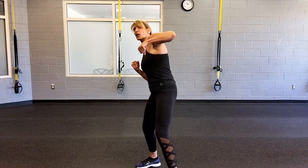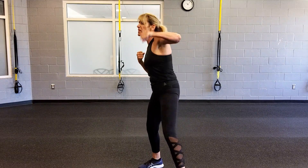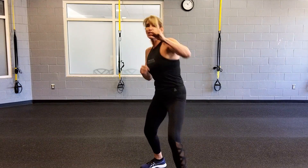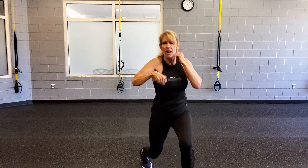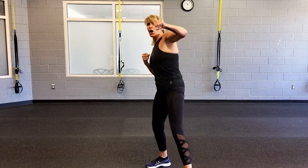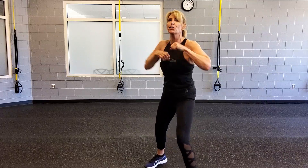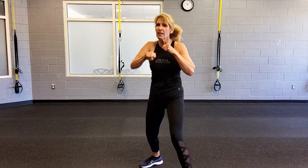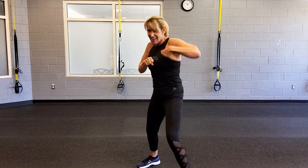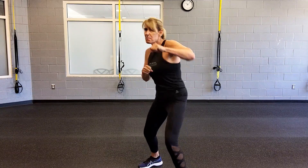Right leg go — double jab, cross: one, two, three. This is a non-contact class, but let your imagination run wild. Drop that back knee, nose lift, chest. We're going to add on: jab cross or double jab cross. You've got it — your first combo. You have to do the unexpected. You don't want your opponent to know where you're going with this, so you're constantly mixing it up.